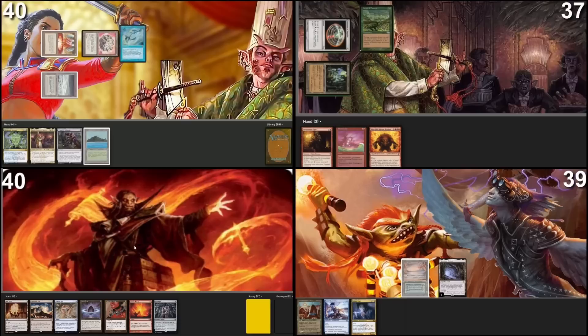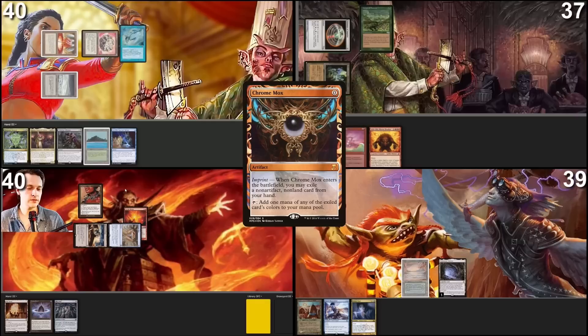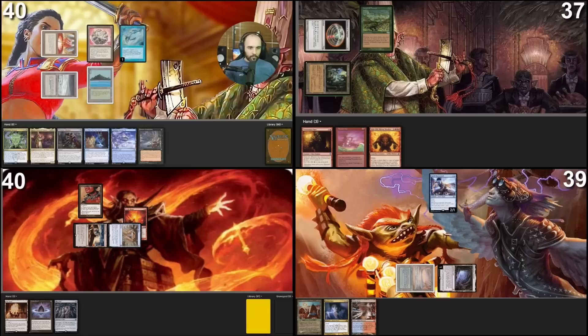Draw a card. Chromox — imprinting a Heretic Ritual, and you can draw a card. Land is a Homeward Path. I will tap two to cast this two-mana rock that taps for colorless. Response to your Fish trigger — it's fine, I'm just going to cast this Faerie Mastermind so I also draw a card. Then I'm going to hold back, not feed anymore, and pass the turn.